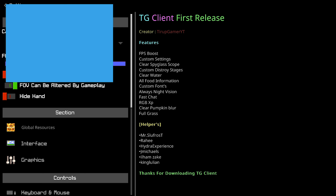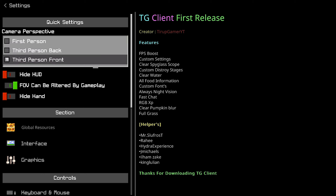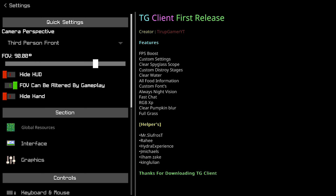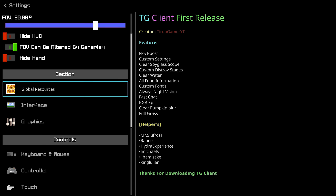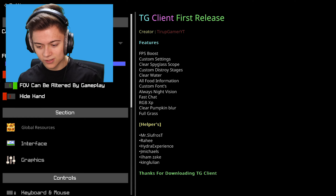Take a look at this - I'm going to remove my face cam real quick just so you guys can see. We have a camera perspective which is actually toggleable right over here. We also have our FOV over here, a hide HUD, FOV can be altered by gameplay, and obviously a hide hand button over here which is really cool. It's actually really awesome to have this for quick and easy access, and there's a bunch of other stuff over here as well that's been categorized, which I think looks really nice.